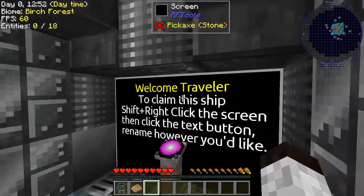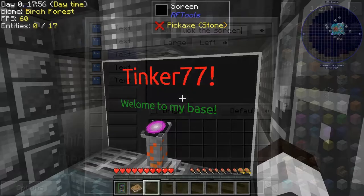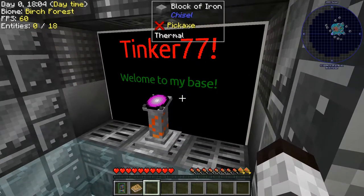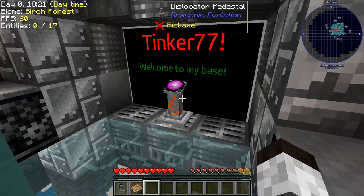So we're going to do that — let's call this Tinker 77. I need to clear all the rest of the text. We now have our sign that says 'Tinker 77 — welcome to my base.' I accidentally misspelled 'welcome' and had to go back in and fix it. I could edit that out but I probably won't — I'll just include it and let you have a little laugh at my expense.